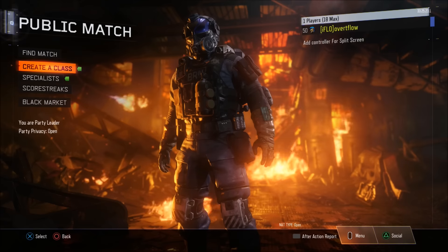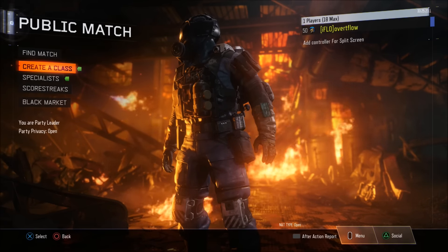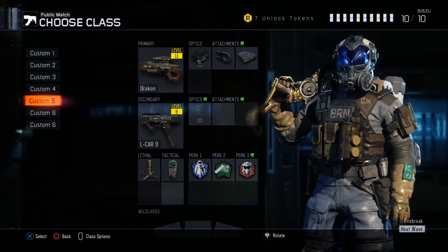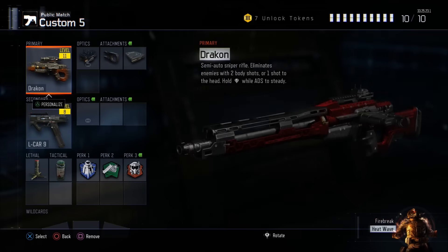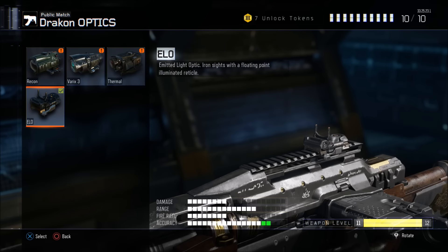This is my current setup with it, you guys. I do switch between the Thermal Sight and the Elo Sight. The Elo Sight is a lot like the Red Dot, but it has a more open sight — it doesn't have that top part of the Red Dot Sight. Absolutely beautiful. You want to rock the extended mags and the fast mags because you want to make this thing less like a sniper and more like a full auto assault rifle beastiness.